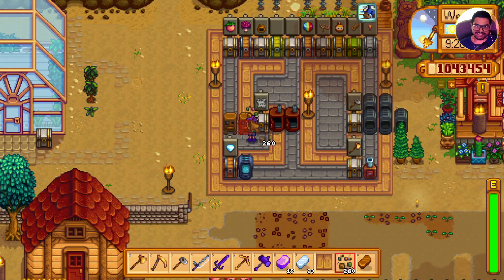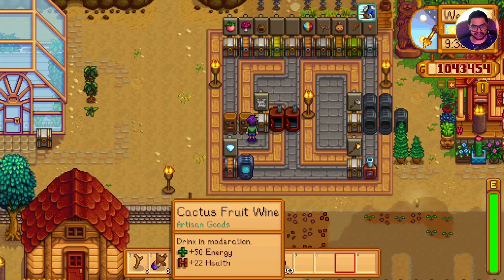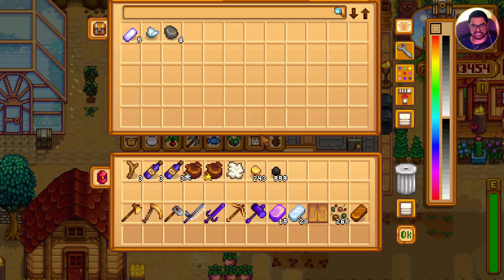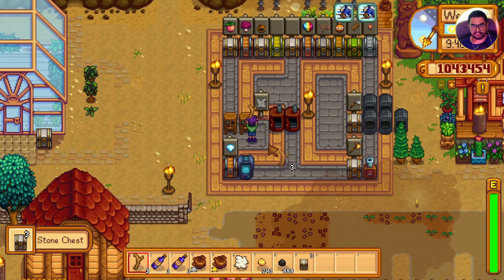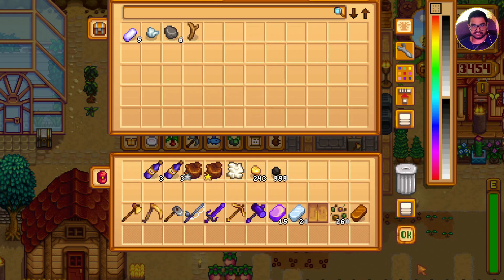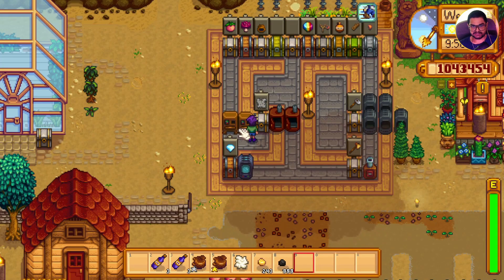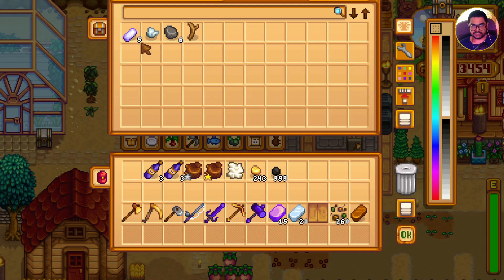The next mod is Automate. It allows you to automatically process raw materials, taking them from the chest and putting them into the machine, and vice versa for the finished products. For example, I have driftwood and if I place it into the trash recycler machine — I have two trash recyclers and had three driftwood, so the recycler took two of the driftwood.